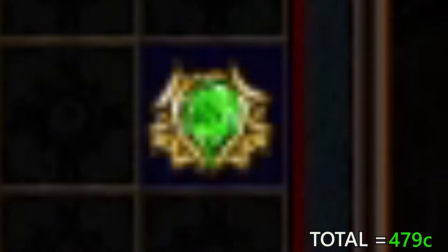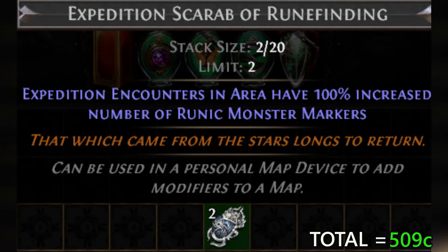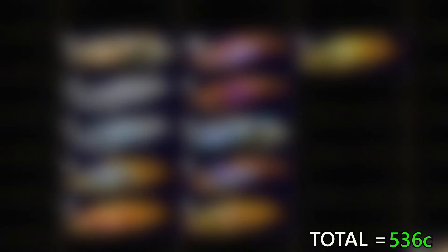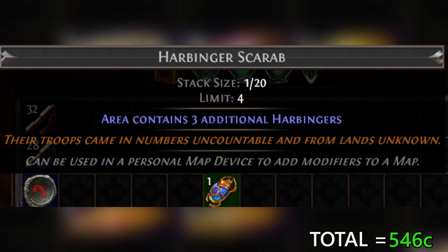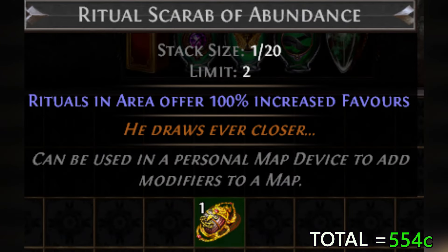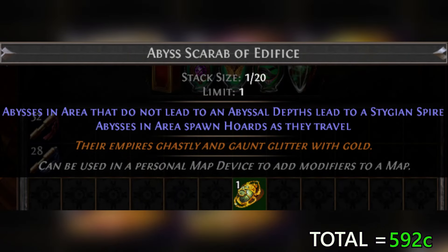We got an enhanced support gem for 20 chaos and a bunch of different scarabs: an essence scarab of ascent for 30 chaos, two expedition scarabs of rune finding at 5 chaos each for 10 chaos, a harbinger scarab of war hordes for 12 chaos, a legion scarab for 5 chaos, a betrayal scarab of perpetuation for 2 chaos, four cartography scarabs at 2 chaos each for 8 chaos, a harbinger scarab for 5 chaos, a harbinger scarab of regency for 3 chaos, a ritual scarab of abundance now at 25 chaos, a bestiary scarab of duplicating for 13 chaos, and an abyss scarab of edifice for 3 chaos — totaling 116 chaos in scarabs.